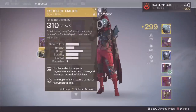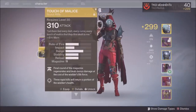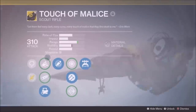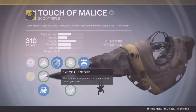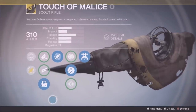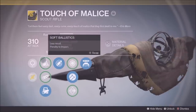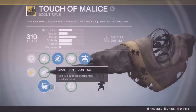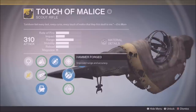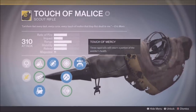First off, looking at this gun - it has two perks: the final round of the magazine regenerates and deals bonus damage at the cost of the wielder's life force, and three rapid kills will return a portion of the wielder's health. On the last bullet it will continue to take health from you, but it will never run out of ammo. When your health gets low it continues to shoot more accurately, plus it has Hammer Forged and all those beautiful perks.